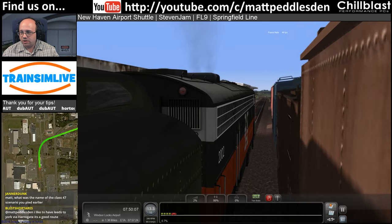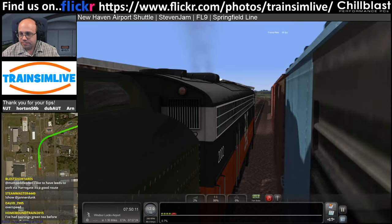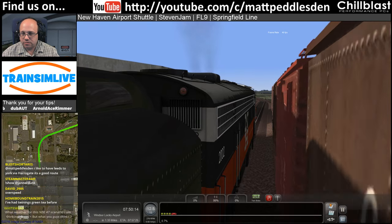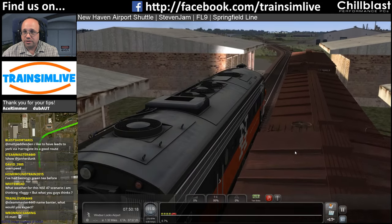The Class 47 scenario played earlier on was called 'Under the Storm' - it was by Pinchos, Western Lines of Scotland. Very good, really enjoyed it.